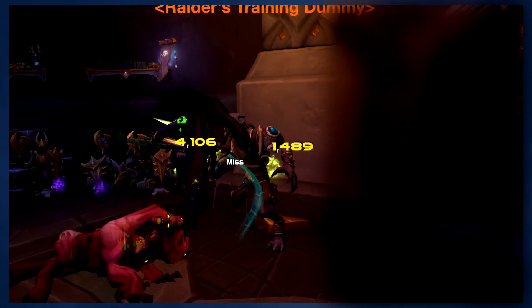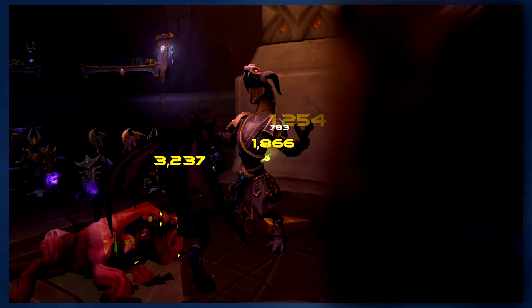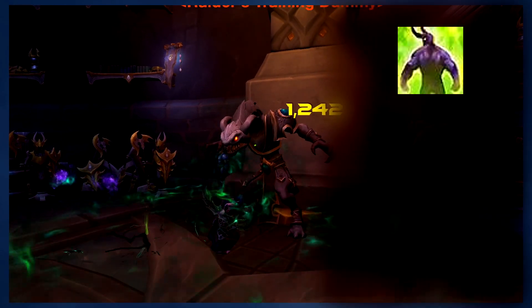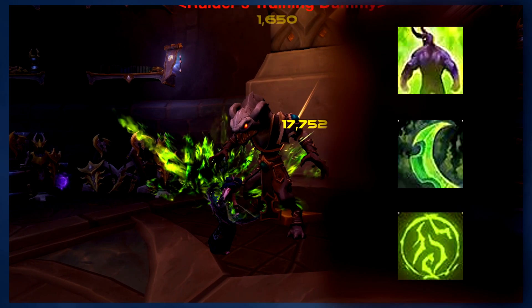On top of that, there are a few other abilities in your talent tree that will help you generate even more fury. If you have them, you can use Immolation Aura, Fel Blade, and Sigil of Flame on cooldown to generate extra fury.